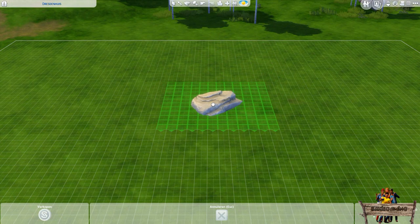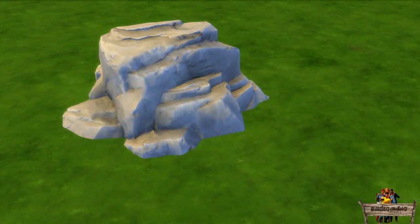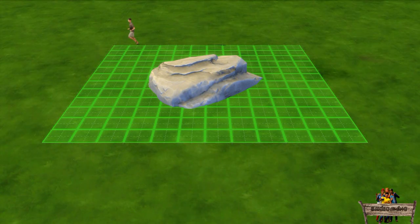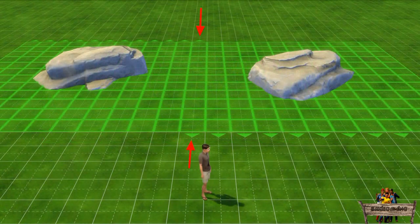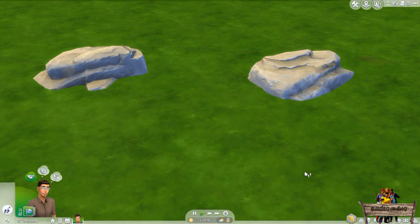Just as with the former razeable cliffs, you need to keep in mind that if you raise the footprint above your sim's head, your sims will walk straight through the cliffs instead of around them. But in the case of these razeable rocks it might be better to raise them that high, as if you don't, your sims will walk all around that large footprint which looks a bit strange. If you place two of them right next to each other with overlapping footprints, your sims won't be able to walk in between them either.